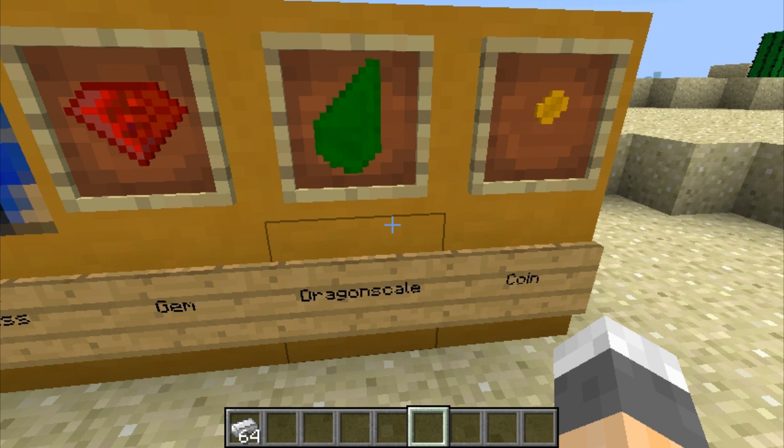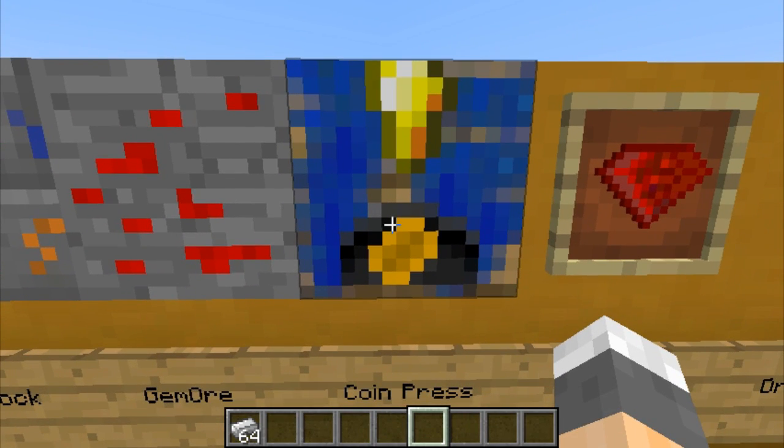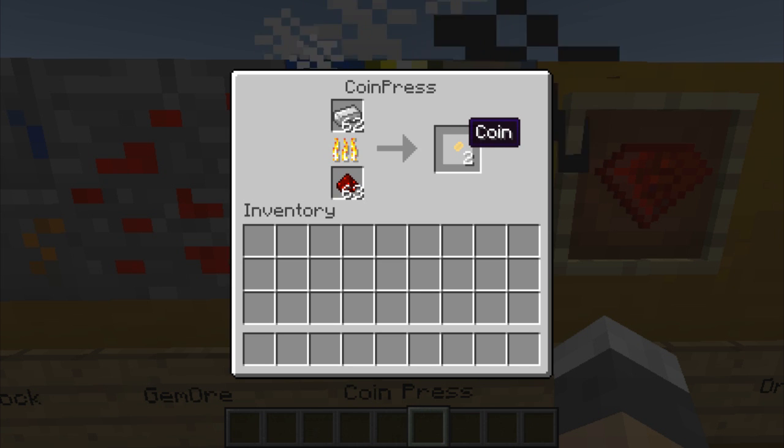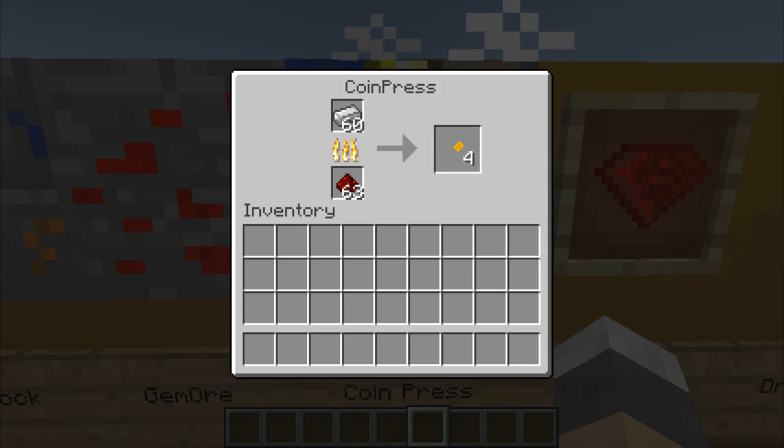I have no idea how you get dragon scales — I presume it's by killing dragons and we'll get to them soon. Coins, however, you have to use a coin press. This is something you have to craft and I have no idea the crafting recipe; I've looked all over the place and just can't figure it out, sorry about that. Anyway, if you manage to craft it or spawn it in creative, you place redstone on the bottom instead of coal, use iron ingots, and it goes pretty quickly. One iron ingot gets you one coin.